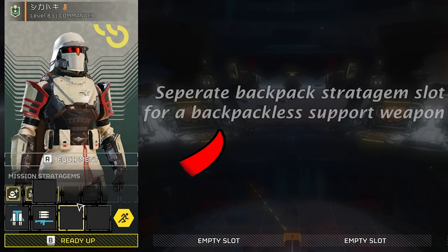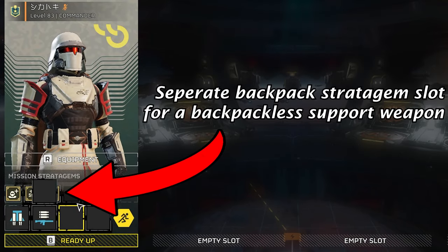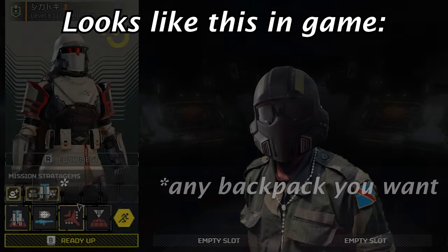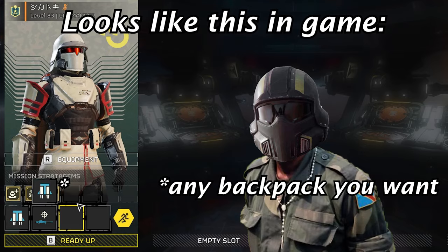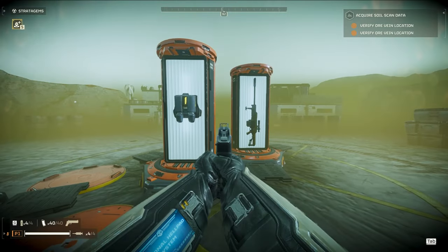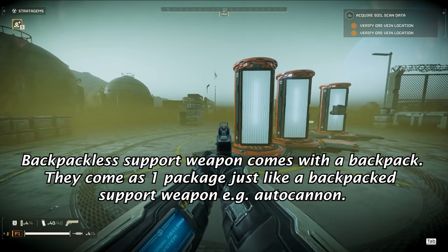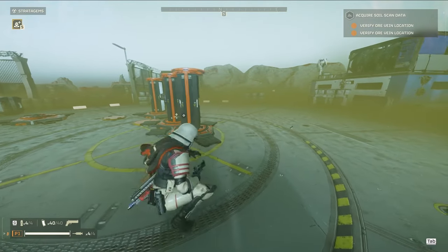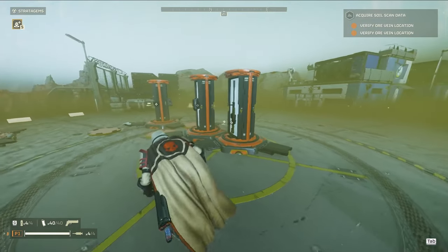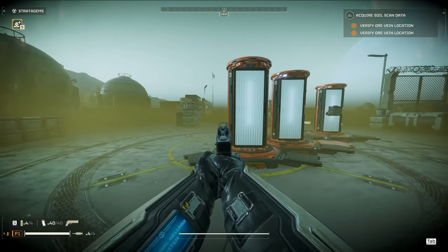To counteract this, have a separate backpack-only stratagem slot that comes with a backpack-less support weapon, like the machine gun. My suggestion: every backpack-less support weapon adds one more slot for a backpack, similar to a backpack-less support weapon. So when you call down a backpack-less support weapon like the sniper, you get a backpack in the same drop pod — a sniper on one side and jetpack in the other, instead of two separate hell pods.